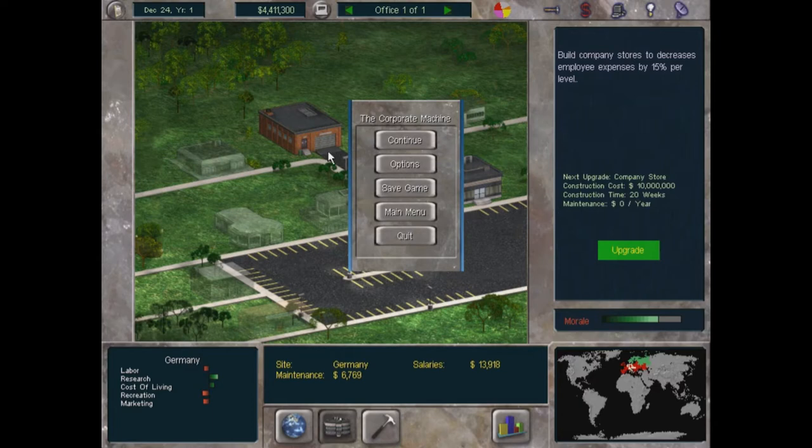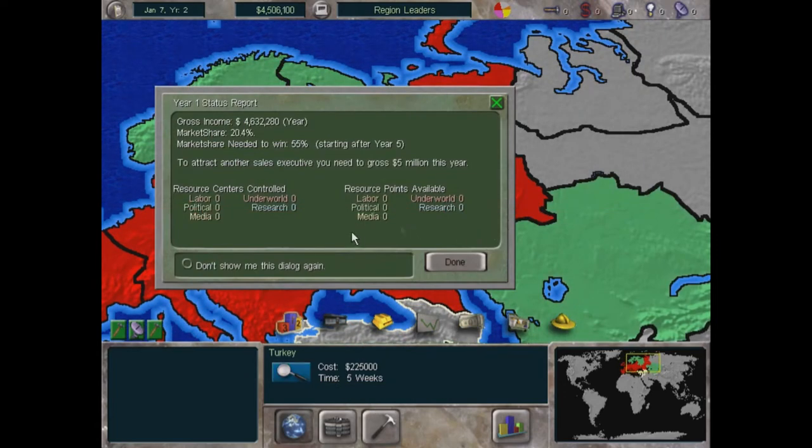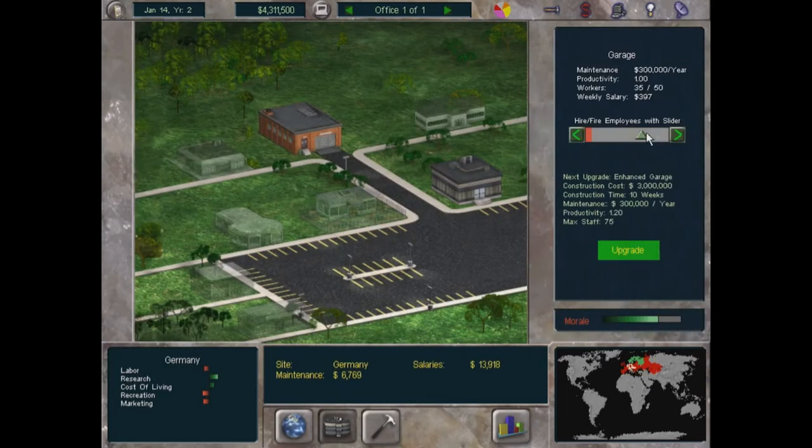My favorite building is the company store, which decreases employee expenses by 15% per level — really handy with a mega workforce. In the lower left you can see territory stats for Germany: labor, research, cost of living, recreation, and marketing. Bad is to the left and red, good is to the right and green. Building the cafe increases morale which improves labor productivity and greatly reduces the risk of strikes.